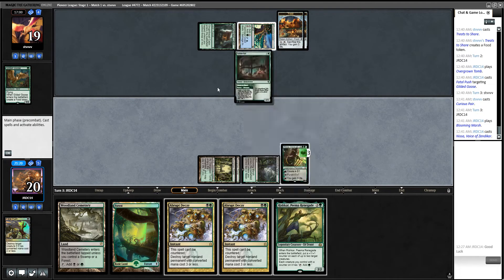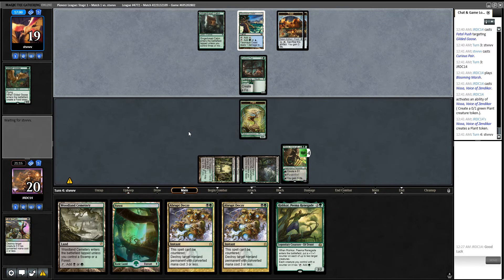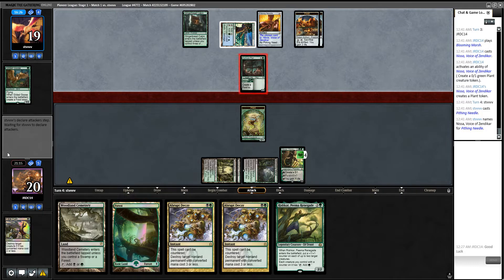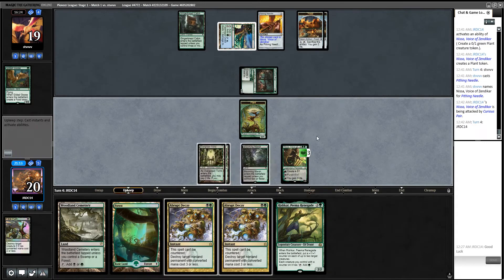Make a plant and we'll pass. To note next turn, if we absolutely have to, we can actually go Forest, Rishkar, spread the plus one plus one counters. I might get to replicate this turn — just saying, I might replicate this. I'm not saying for sure, but I'm definitely thinking about it.